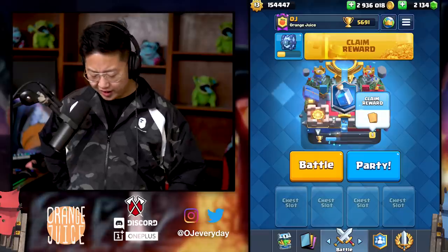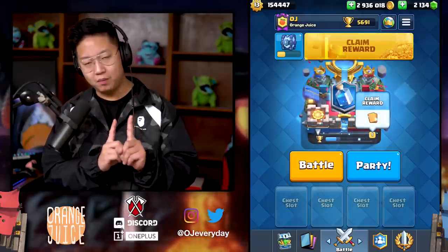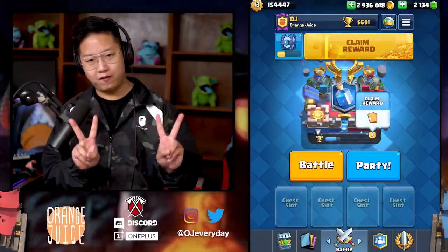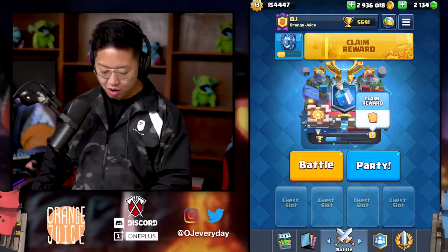This is a golem that costs three elixir but gives your opponent four, so really it costs seven elixir if you think about it. That's dangerous — I don't know about this card. It does give one elixir from the main elixir golem, two from the golemites, so it gives four total. It's four — holy moly, Supercell.